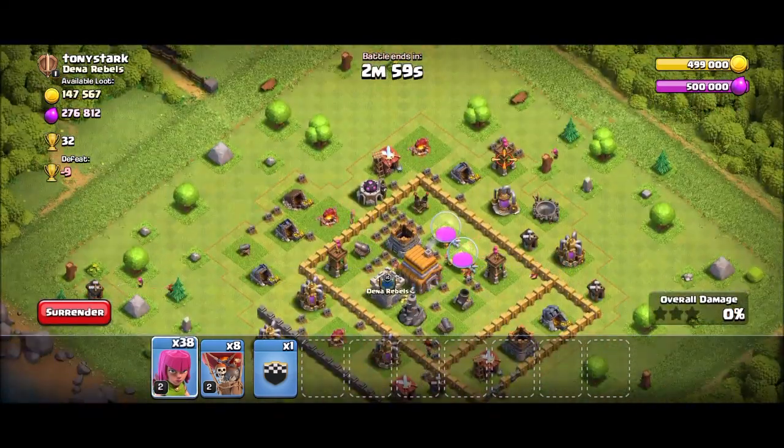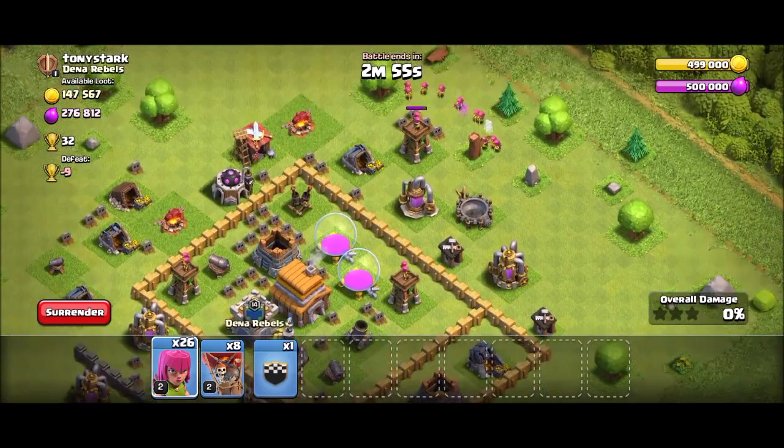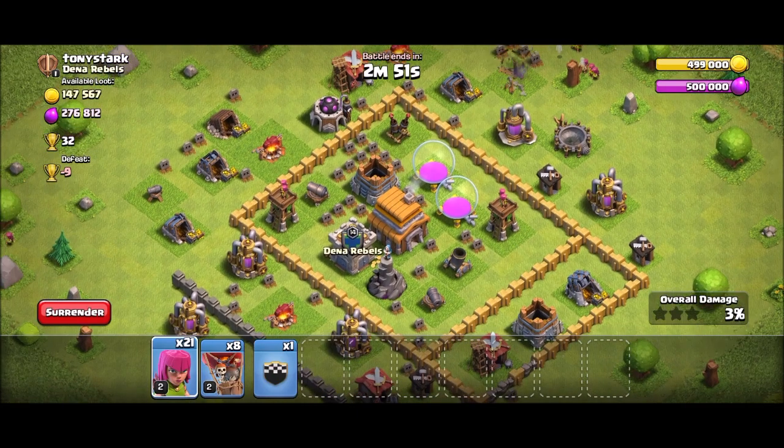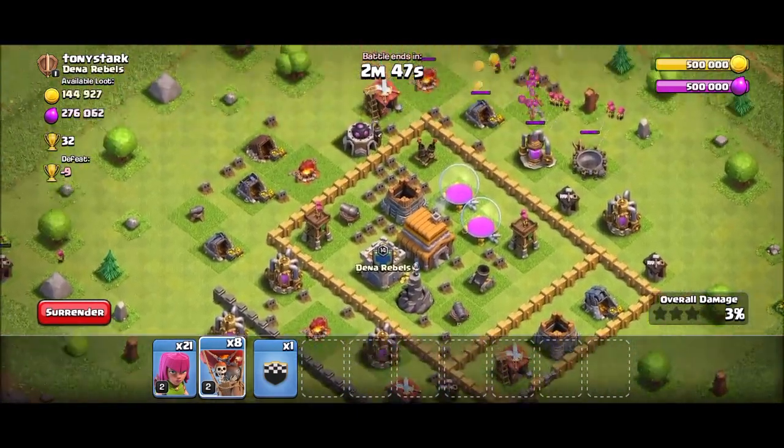As I said before, archers are here for cleanup, but sometimes you can use one or two to take out extra defenses placed outside the wall to gain an advantage. Your target is air defense, and you have to make sure that your Hog Riders are not distracted by other defenses, so use them carefully.